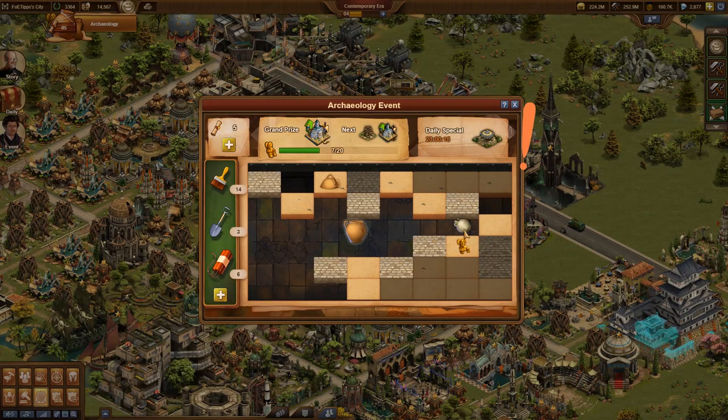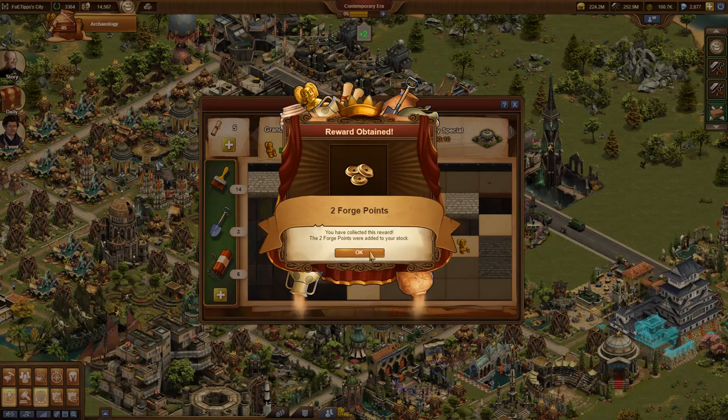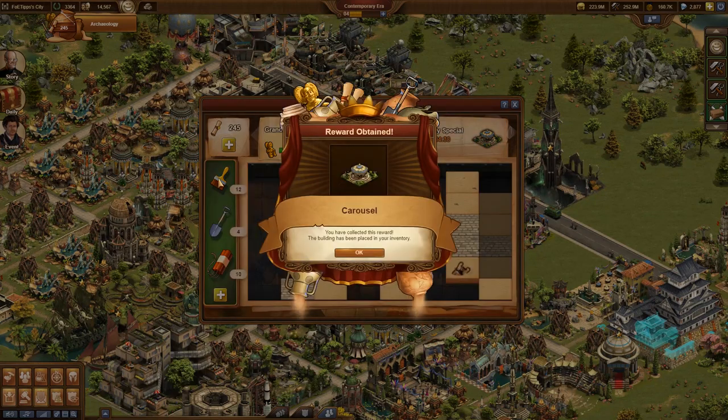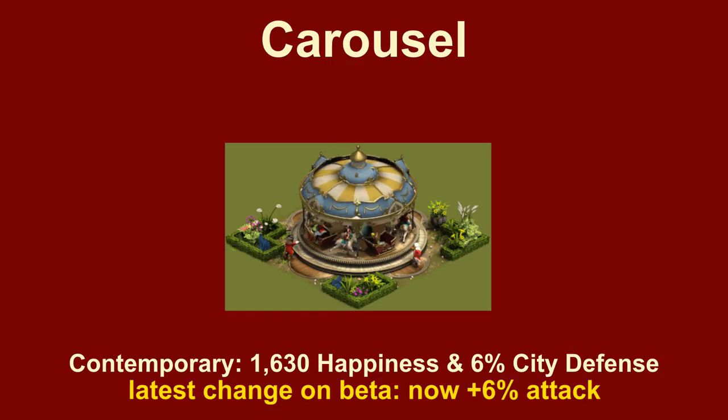Vases contain the usual random set of rewards, and with a certain percentage, a daily changing prize. One of these daily prizes is the carousel. In the contemporary era it provides 1630 happiness and 6% city defense, and the animation is cute.